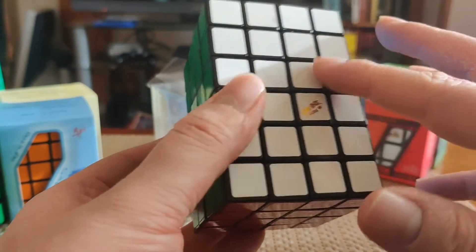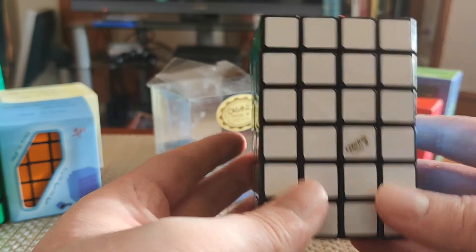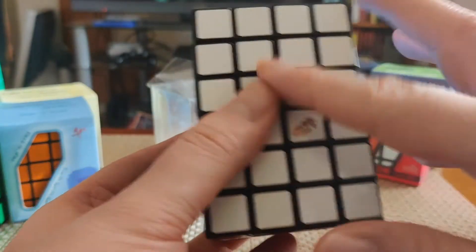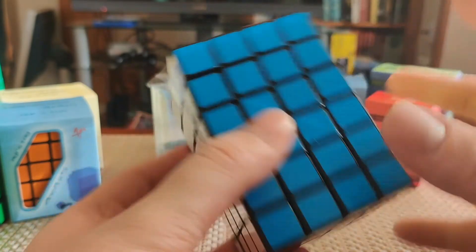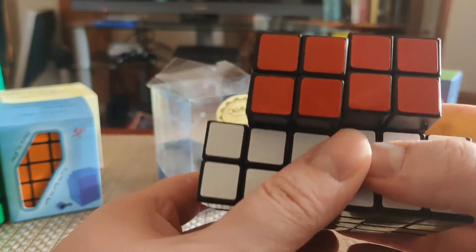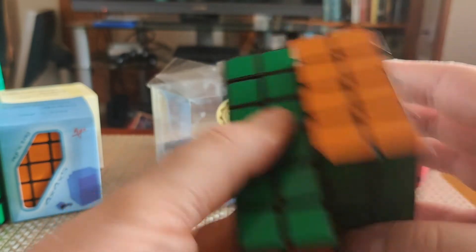I would guess the way to attack this would be, as with the 3x3x5, to solve it like a 4x4 first to sort out the shape. From there I could reduce it to a 3x3x6 — solve the centers on the top and bottom, pair up colored centerpieces along the sides so those are like single centerpieces, and then solve the whole thing like a 3x3x6. Or maybe solve the whole inner 4x4 and then solve the top and bottom. I'm sure there are many ways to do it, which is exciting. I think this puzzle's going to be a bunch of fun, so I'm really looking forward to it. I'm sticking to the plan — I'll do the 4x4x5 first, see how I get on, and then progress to this. I suspect this one might give me some trouble, but I'm looking forward to the challenge.